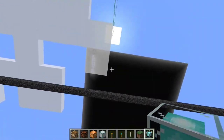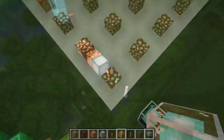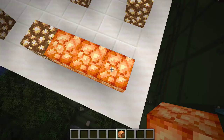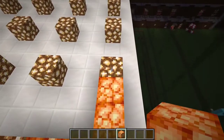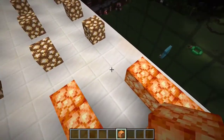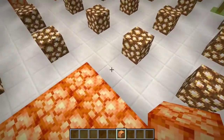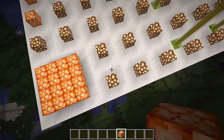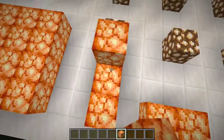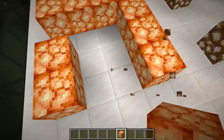Now for the first tip: use a block called true light. Glowstone with true light gives you a much better light source, using more of an orange tone rather than a pale yellow, which looks much better. We can make some of these lamps and they will look really nice.